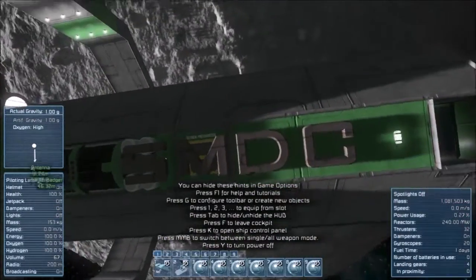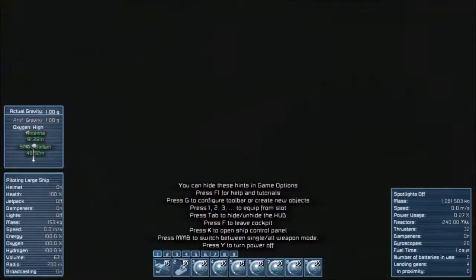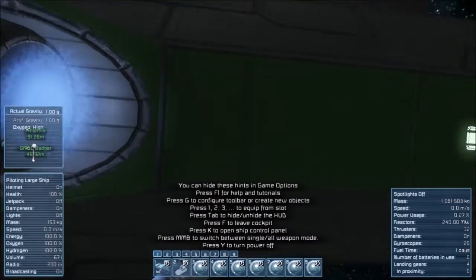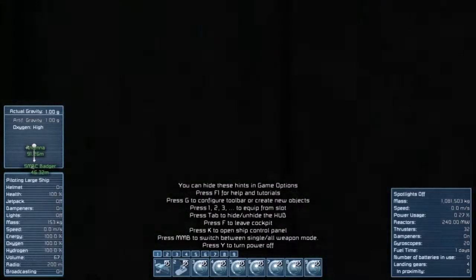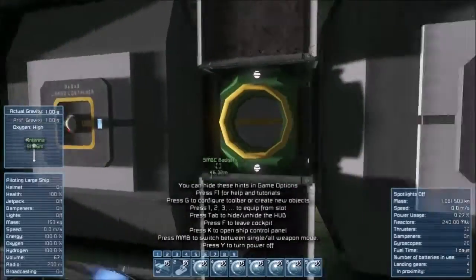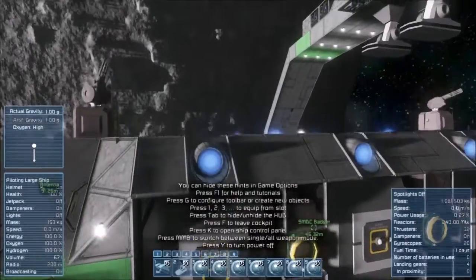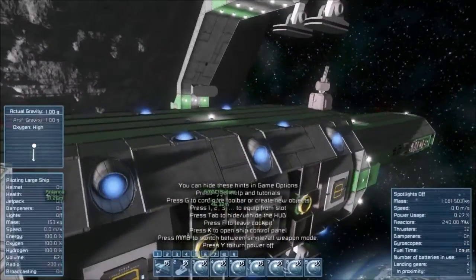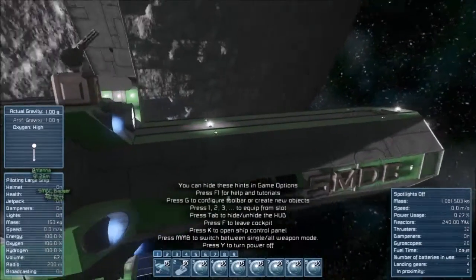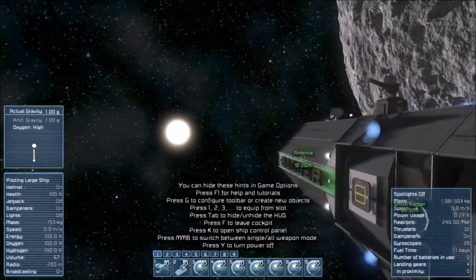The SMDC symbol is here with the oxygen-generating ability. Right here is the living quarters. You can see the cargo containers with the connectors there. There's a good amount of thrusters in all directions — four for top and bottom, six for left and right, and six for forward. For the back there are four standard thrusters.